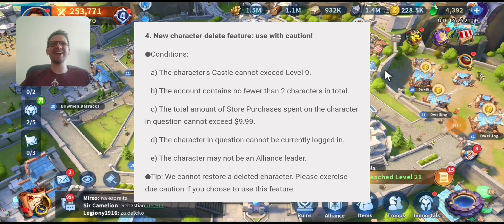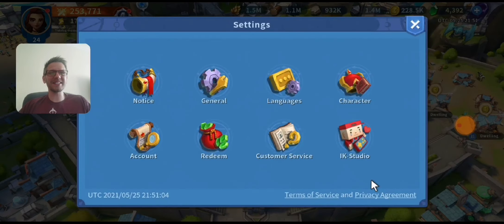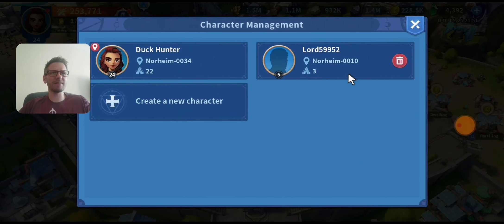They've also added a delete character option. If you have multiple characters and want to scout out different kingdoms, this is a good option. You can go into your settings and look at your characters — I have two: one in Kingdom 10 and one in Kingdom 34, which is my main. Kingdom 10 I was just scouting out. Now you can delete characters if you have too many. They've made it so you can't delete long-lasting main characters, so if someone gets on your account they can't delete your main. But if it's a new scouting character you don't play anymore, you can delete it — just note you cannot recover it afterwards.